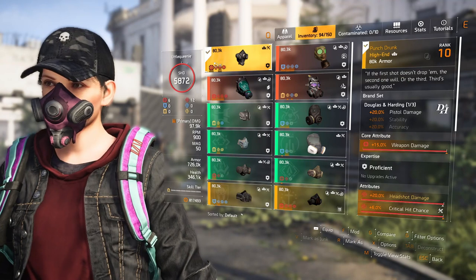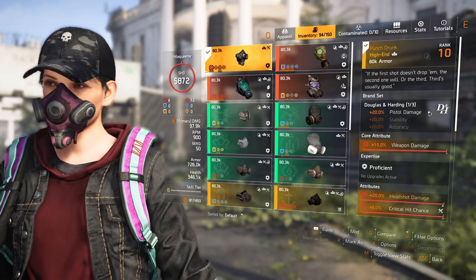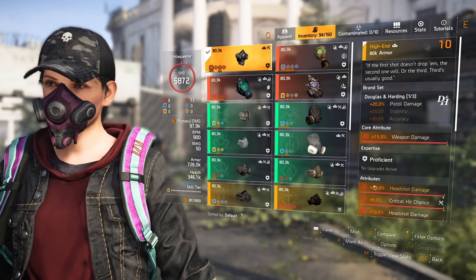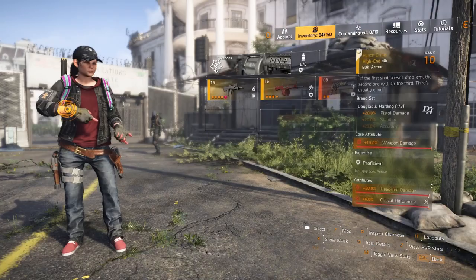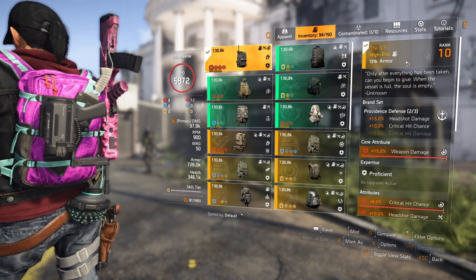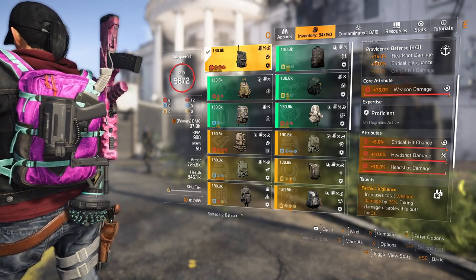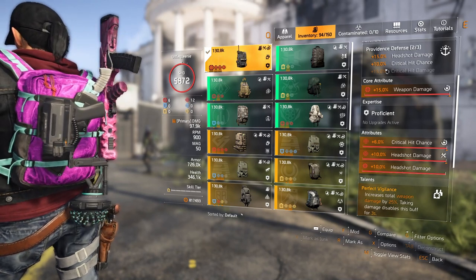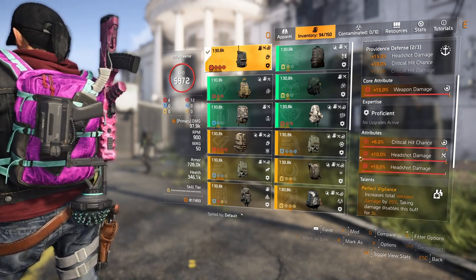The DNH holster comes with 20% pistol damage from the brand set, plus weapon damage, plus 20% headshot damage, and plus 6% crit chance. The named Providence backpack — The Gift — is one of the two Providence pieces I run on this build. From the brand bonus I get 15% headshot damage and 10% crit chance, plus 6% crit chance, and plus 10% headshot damage.